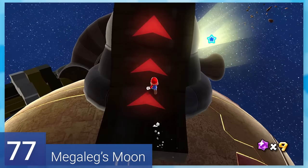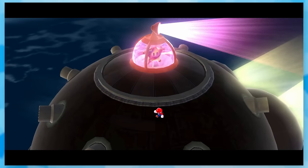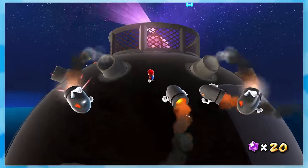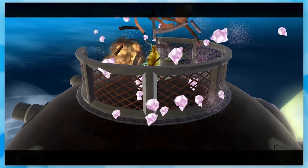77: Mega Leg's Moon. You'll run up Mega Leg's leg while avoiding bullet bills, and then you need to break into the star. This can be a bit obtrusive since you need to guide the bullet bills to break the gates, but these wise guys like to run into each other or into Mega Leg himself. It is super satisfying sneaking a bullet bill in for the Grand Star.